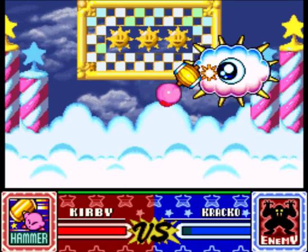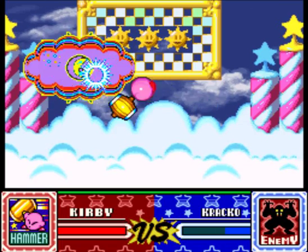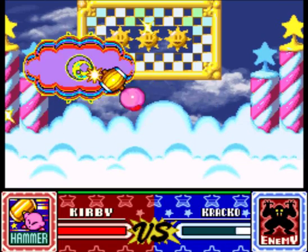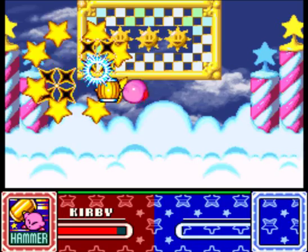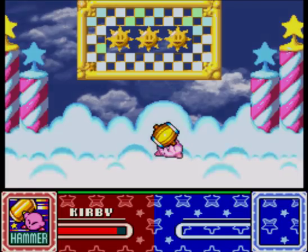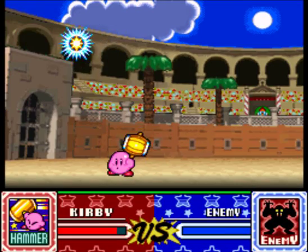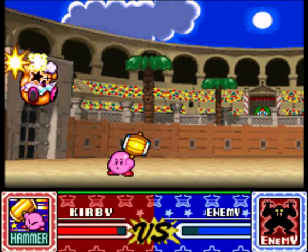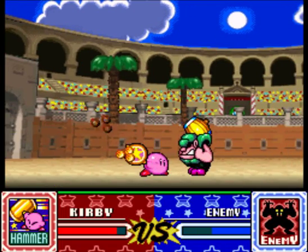Now Kracko is another airborne boss, which means Hammer has a little bit of a tough time with it. But he'll always do this attack, which is a time waster. And I mean, it just gives you a lot of opportunities to hit him. There's not really much you can do to screw that fight up, nor is there much randomness. Some more mini bosses that'll go down — easy peasy.